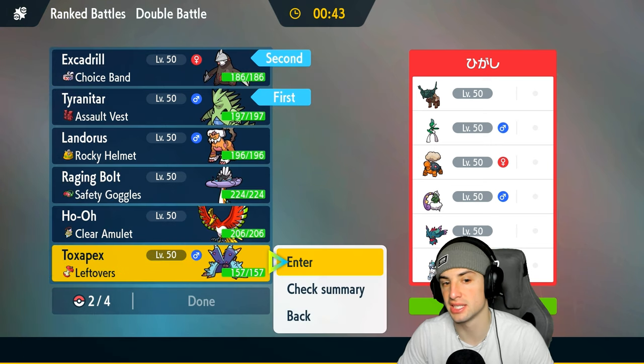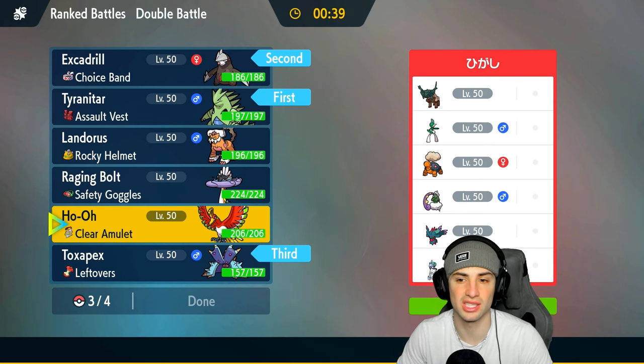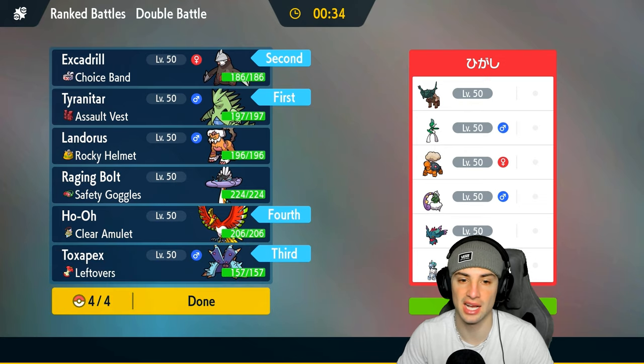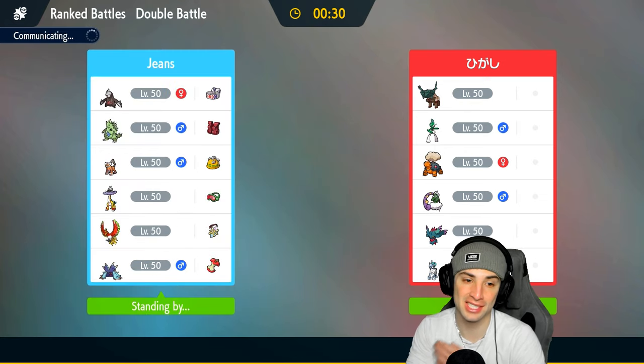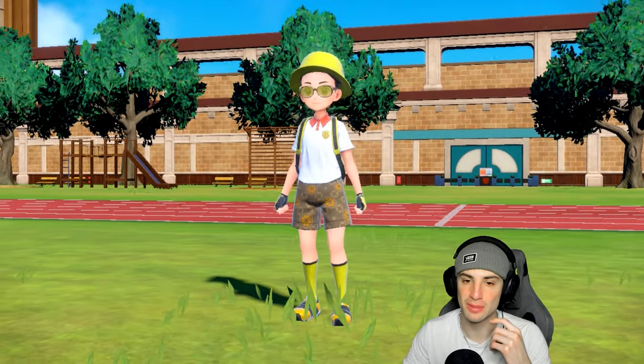I'm going to lead both Tyranitar and Excadrill, bring Toxapex in the back end, and Ho-Oh should be great especially if they set sun — we can do some big-time damage. I also like Therian Landorus here since Intimidate works so well, but I figured Ice Rider Calyrex would have the Clear Amulet because that's the best item for any physical attacking restricted Pokemon. I haven't used Therian Landorus in so long, I feel like it just completely fell off — nobody uses it anymore.